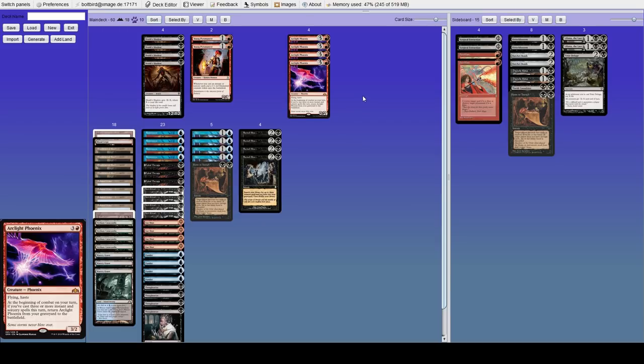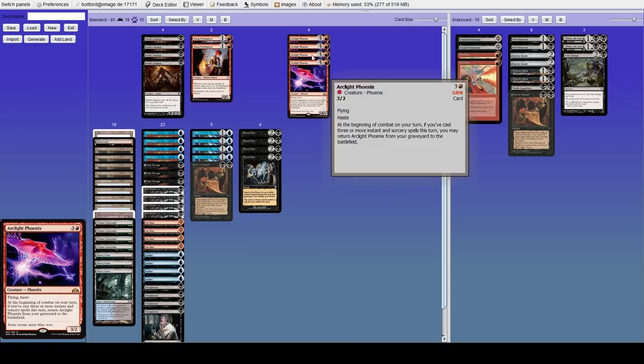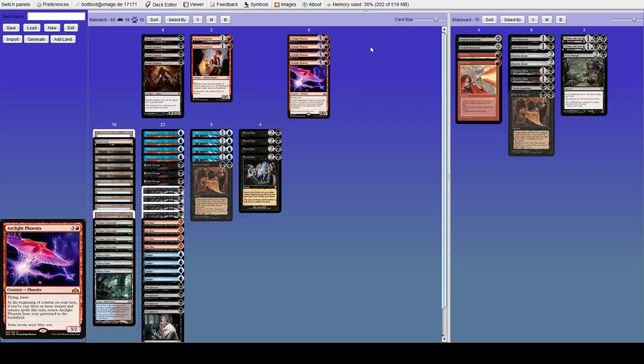Today we're looking at Arc Lake Shadow, a brew I've been working on and spent the last few days tweaking. I started with something completely different and ended up in a pretty good spot. The idea of this deck is kind of weird and different — basically we're trying to play Arclight Phoenix in Legacy. I took inspiration from Andrea Mangucci's video on Channel Fireball with his Buried Alive Arclight Phoenix deck. The biggest difference is that I'm actually running a Death Shadow shell with Arclight Phoenix.